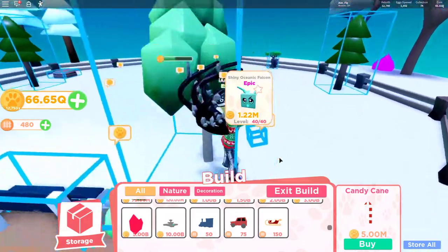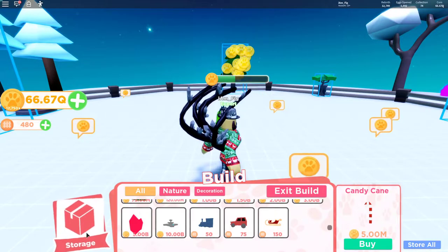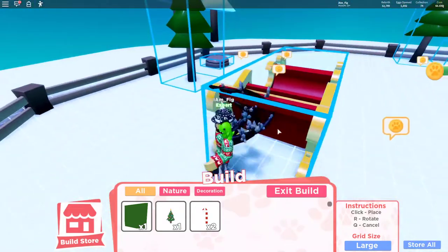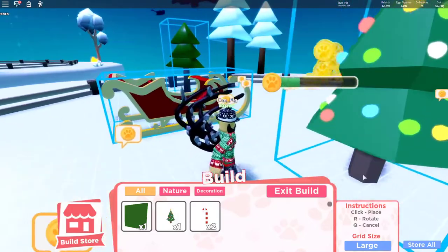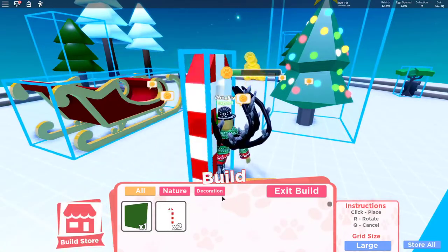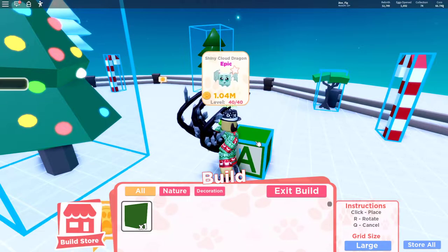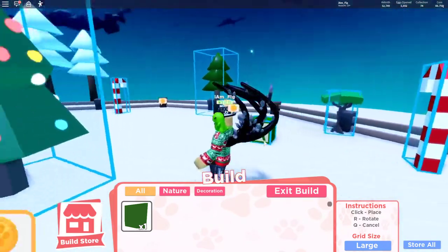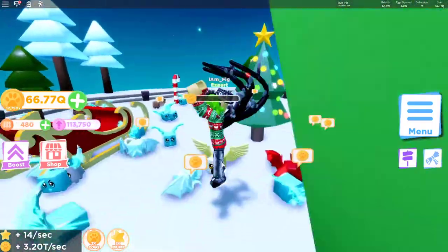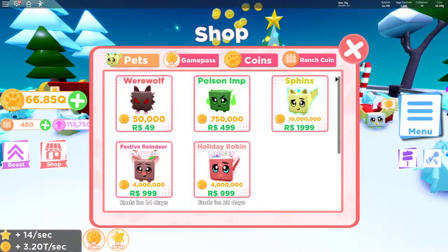Let's build and see where we can put them to make my ranch a little more festive. Here's the sleigh — we'll put it right in the middle. Here's a Christmas tree, we'll put that one right over here as well. And of course, here is a candy cane to make it a little more holiday style, and then a toy block — I want one that says 'F.' So there you go guys, some new things to make your ranch a little more holiday appealing.